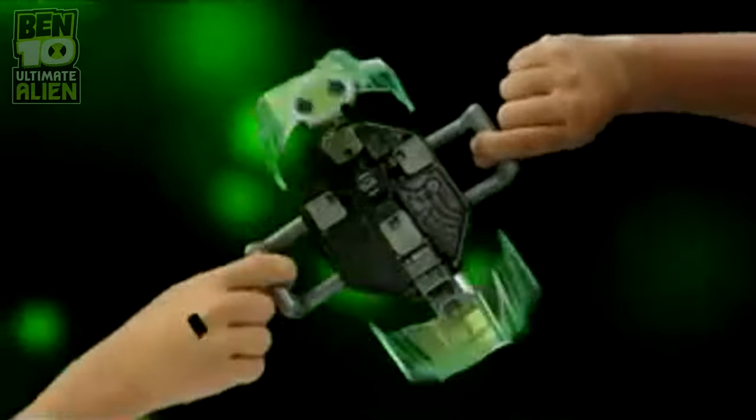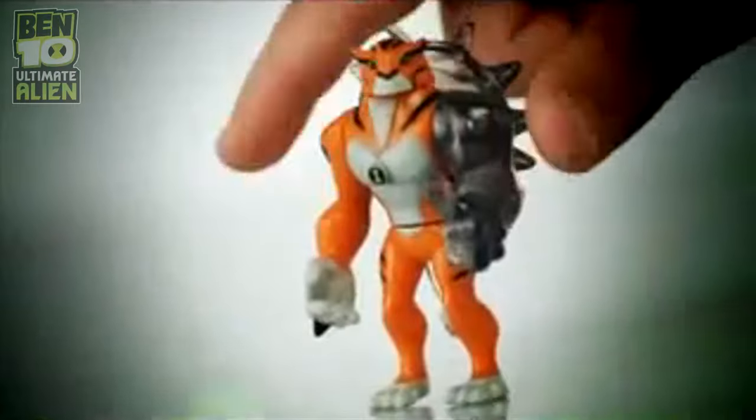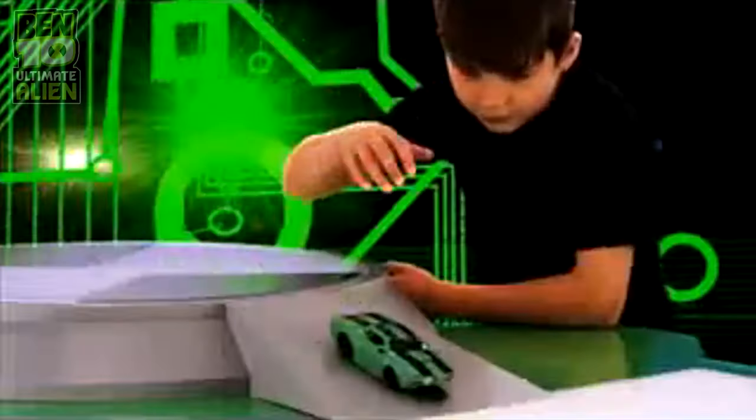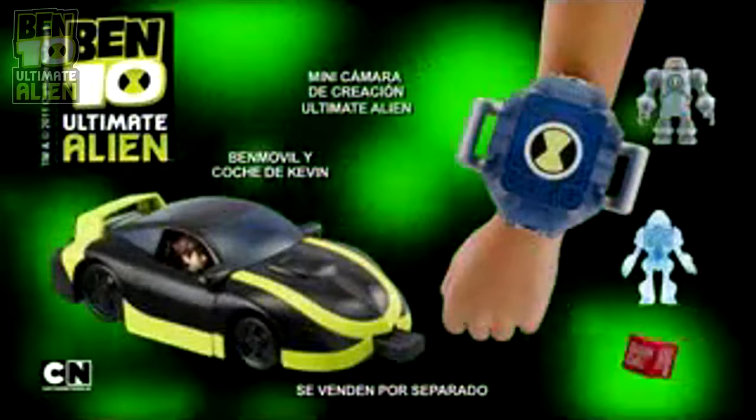Ben 10 Ultimate Alien. Usa la minicámara para crear alienígenas únicos. Coloca las piezas — los héroes ajustados a tu muñeca. Aquí está tu nueva figura. Llegan dos vehículos en uno con el doble de poder. El coche de Kevin salta con el impacto — construye el Benmóvil. Inténtalo de nuevo y continúa la aventura. Minicámara y coches de Ultimate Alien, de Bandai.